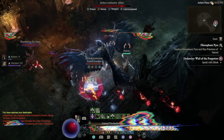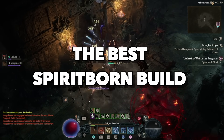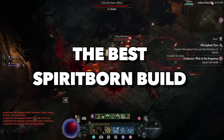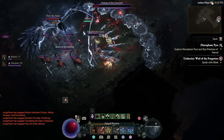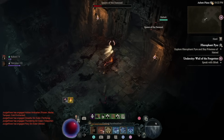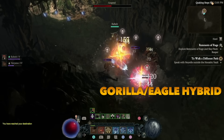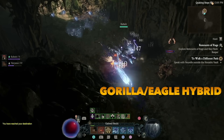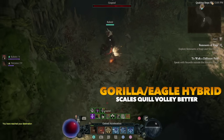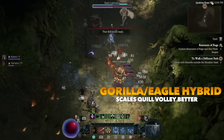Vessel of Hatred is here and I know most of you are leveling a Spiritborn right now. Today I'm bringing you the best Spiritborn build to level from 1 to 60, and it will also take you to the end game as well. I know you've seen a ton of Quill Volley builds already, but this Gorilla Eagle hybrid version is the best for leveling by far. Using aspects all obtainable from dungeons, we can scale Quill Volley's damage far better than any other build out there from very early on in the game.